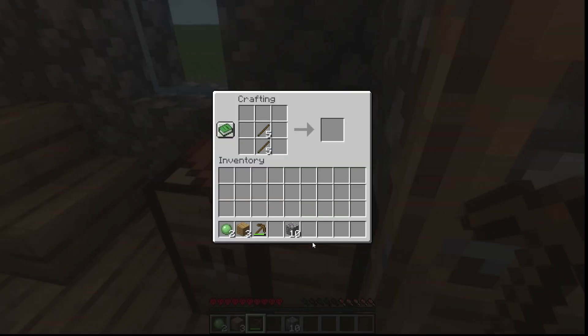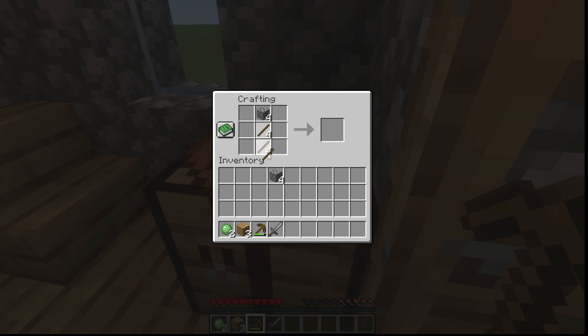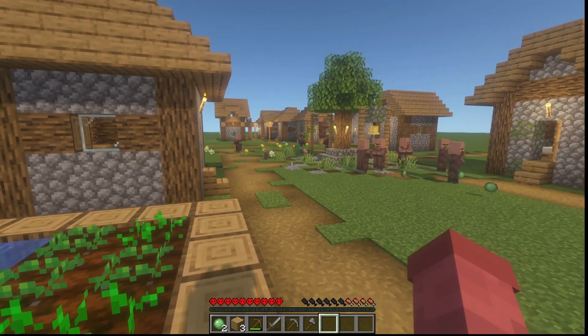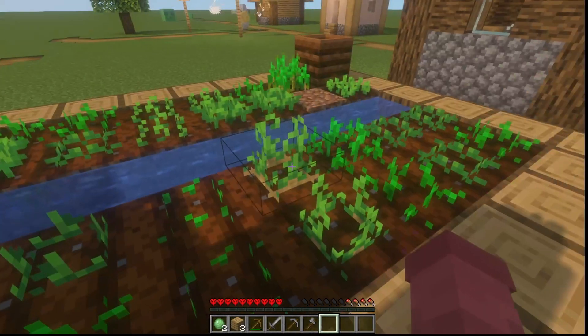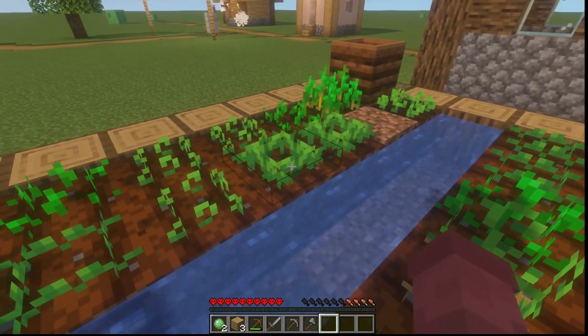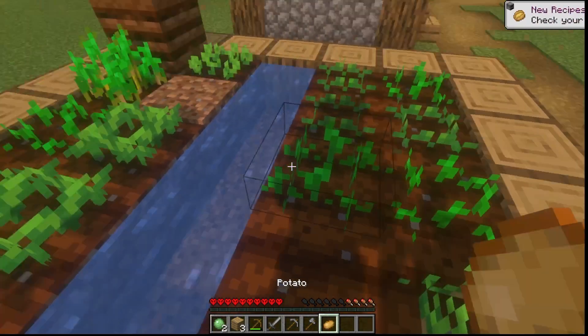I kind of broke down a house and got some cobblestone. So let's make ourselves a sword — okay, we got a stone sword. Now let's make ourselves a pickaxe, and then finally an axe. I'm not sure if this is the same farm, but it's potatoes, it turns out. There's some wheat over on that side, though, and I think those are carrots or beetroots. Let's harvest some potatoes.